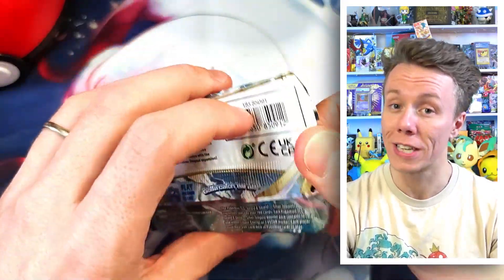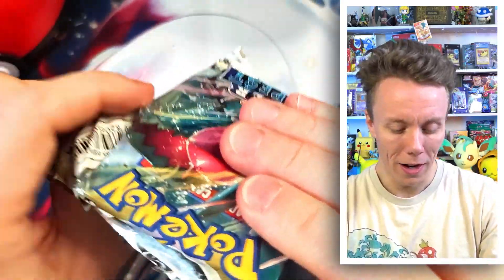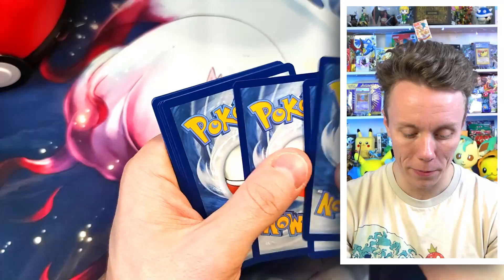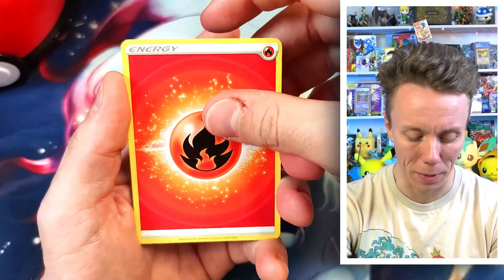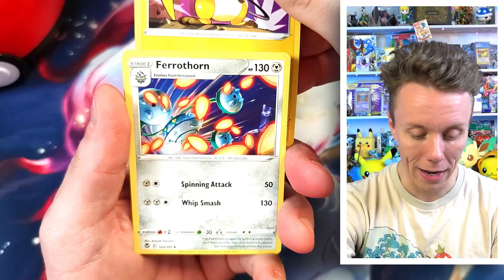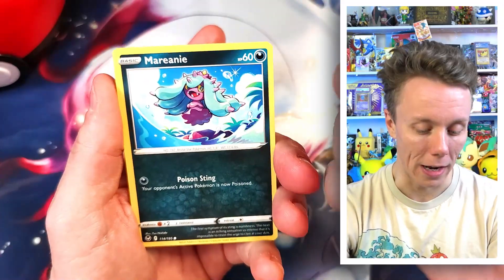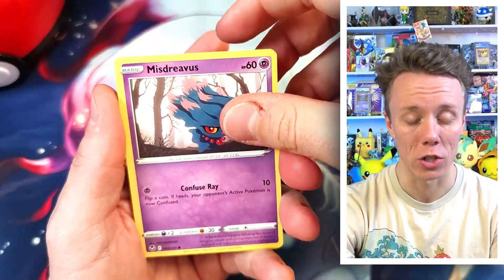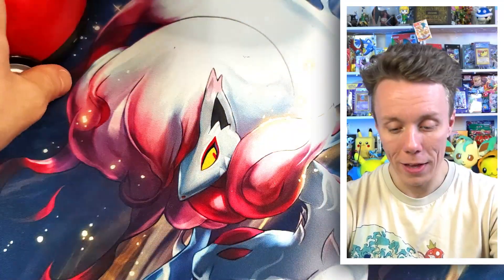Onto our third pack — Silver Tempest. I did open an Elite Trainer Box of this that my friend Korn got when he was in America. We have Fire Energy, Honchkrow, Raichu — very dark — Ferrothorn, Furfrou, Indeedee, Marill — adorable. Marill evolves into Toxapex, and Toxapex was on my team for such a long time. I should put it back in. Articuno and Noivern. That's the Pokeball tin done.